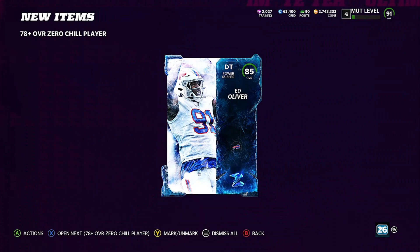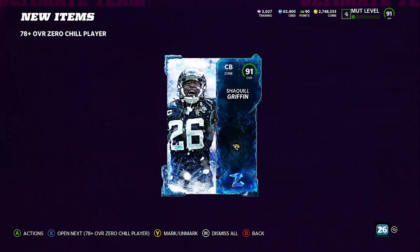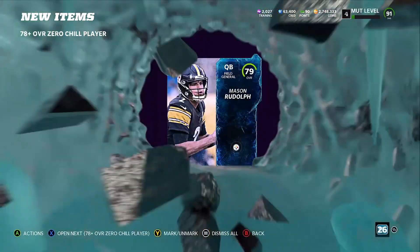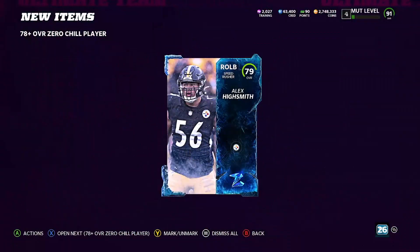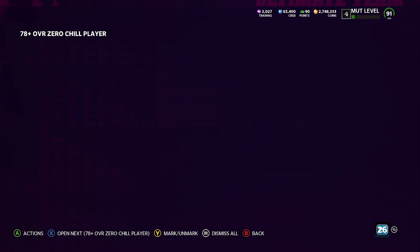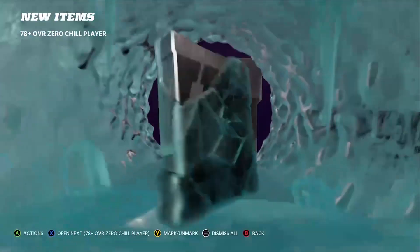Next one — 85! Okay, so that's decent, that's like a 2,000 coin profit. Next one — 91! Boys, let's go! That's the dub. If we pull this 91 and then like an 87 or 89, we pretty much made all our coins back — not a problem at all. Next one — 79. Oh of course, they're gonna hit me with something dirty. Come on, give me a 93! 79 again — get that out of here. Next one — 83, Robbie Gold. How many packs do we have left? 4 packs left. I don't know, we're cutting close, but that 91 is clutch for sure.